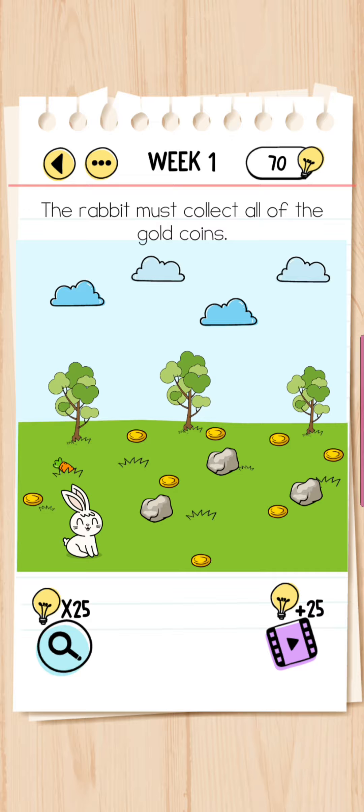In this case, the rabbit must collect all of the gold coins. Can you see these? These are the gold coins. Now, how would the rabbit collect the gold coins?